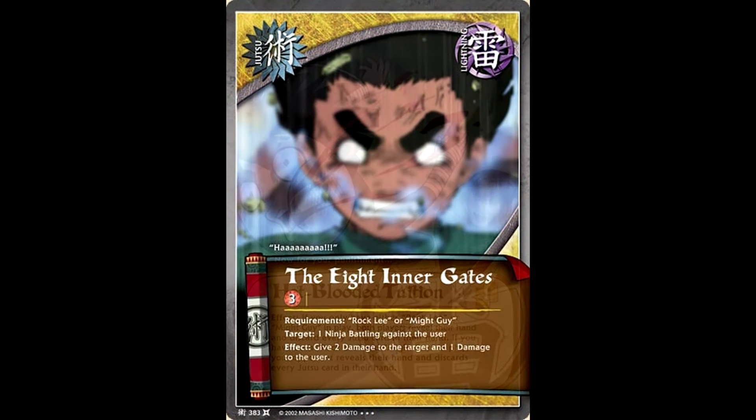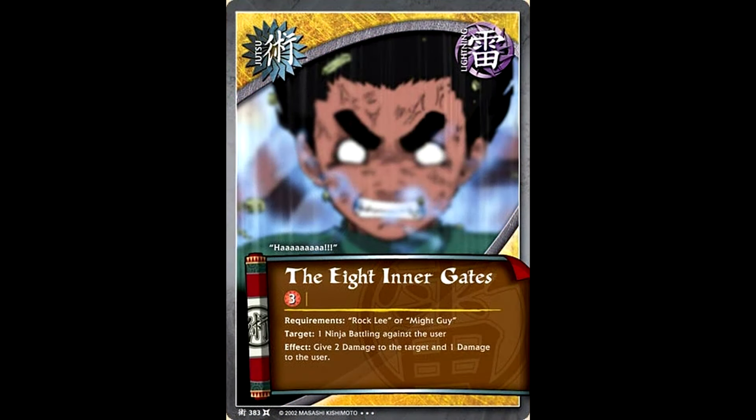Rock Lee and Might Guy also got the Eight Inner Gates. You can give two damage to one ninja battling against you and then one damage to the user. For something that costs three random chakra, that is a really great effect. Not only is this essentially jutsu removal because you can give the two damage to a ninja that's currently using a jutsu, but this basically kills a ninja, then gives one damage to your side of the board that you can easily get rid of through other effects.